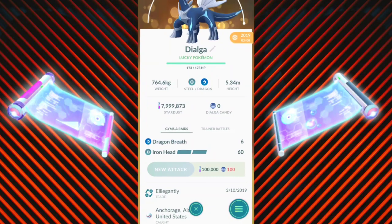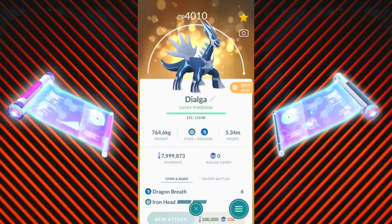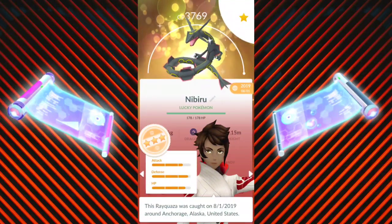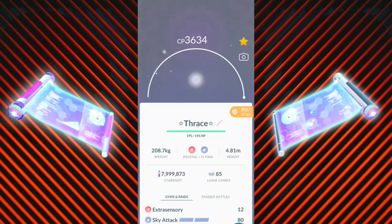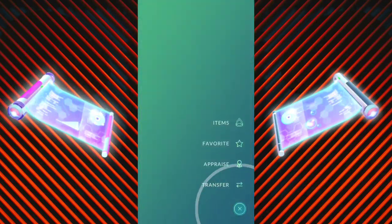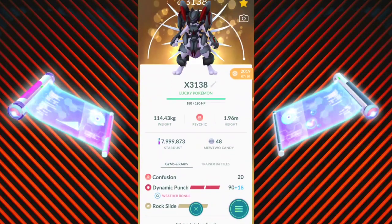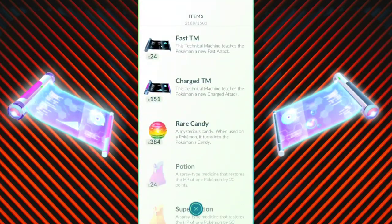A few other Pokémon you may have powered up or been considering — you haven't because you didn't want to miss out on an exclusive move — well, that problem is now alleviated. The downfall is you're only getting one Elite TM per month, so 12 a year unless there's a special event. Algae is also a good Pokémon to power up for Go Battle League or raids. Rayquaza is another solid one. Lugia is getting Aeroblast — numbers aren't in yet on how good it'll be, but if you have a shiny, lucky, or maxed-out Lugia, that's another one to consider. I also have the Armored Mewtwo I powered up before it received its exclusive move.